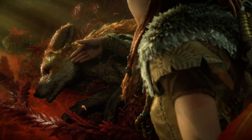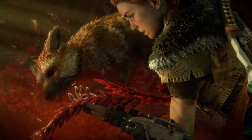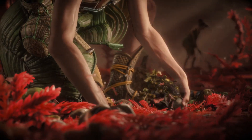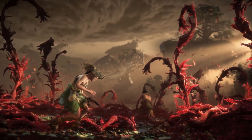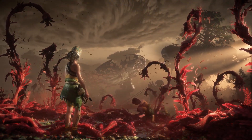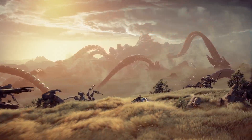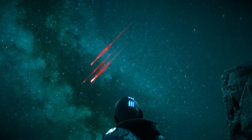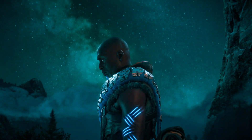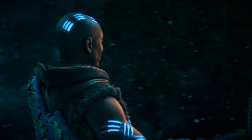The Forbidden West harbors an even greater challenge — a collapsing biosphere. A red blight infects the lands, choking wildlife and starving animals and tribes. The weather has spiraled out of control, generating massive supercell storms that flood canyons and fields. Aloy will have to go to great lengths in order to save this world. As the game is built and designed on mystery, we don't want to spoil all the surprises today.